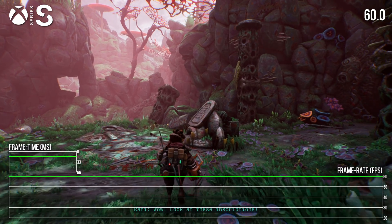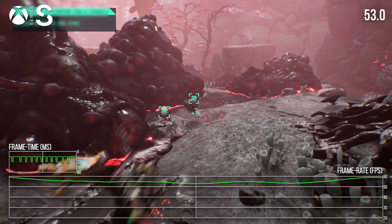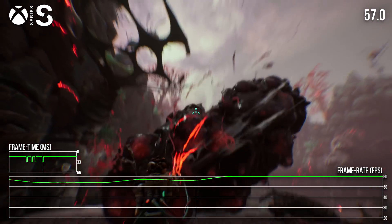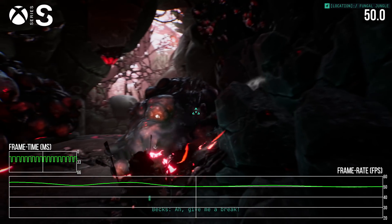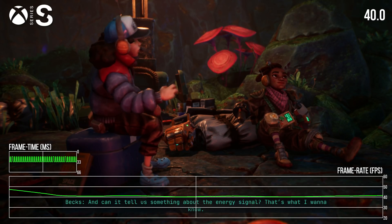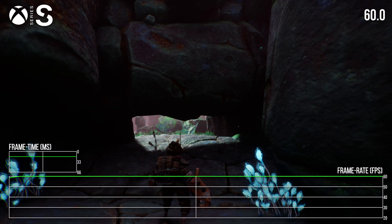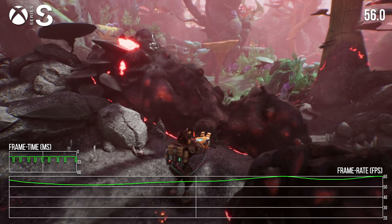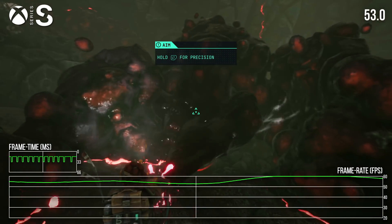Series S is more interesting, and not really in a good way. General gameplay still holds to the 60fps target, but getting up close to the gunk tends to cut framerate down to the 50s for extended periods. Vacuuming up gunk and dealing with enemies feel somewhat compromised as a result, with an inconsistent visual response and noticeable stutter on a conventional display. Cutscenes also tend to have some issues, with framerates often hovering in the 50s and dipping to lows around 40fps. VRR more or less fixes the problem if you have a display that can support it, but users without the appropriate displays will experience a game that has a jerky, noticeably degraded output in its most action-heavy scenes.